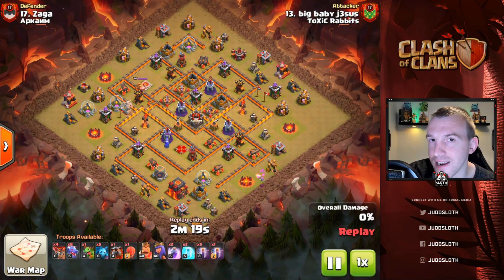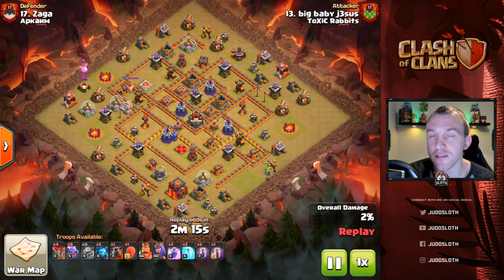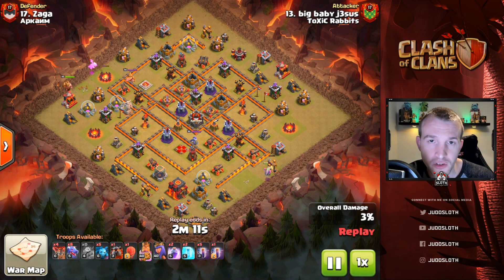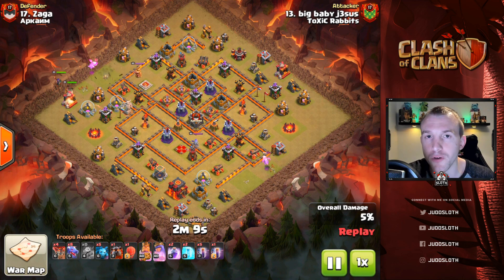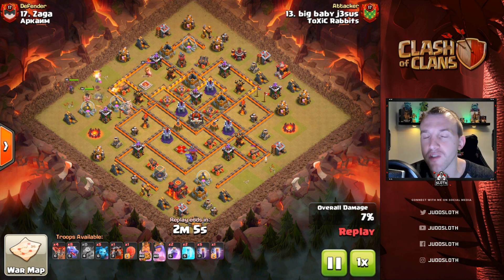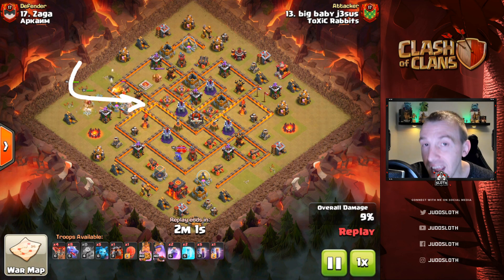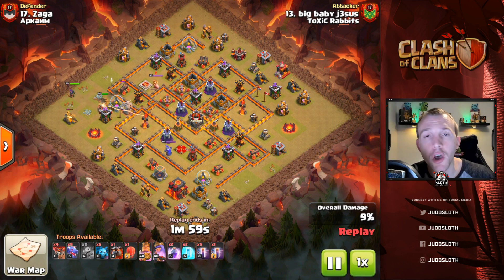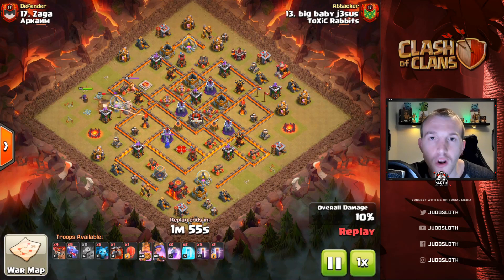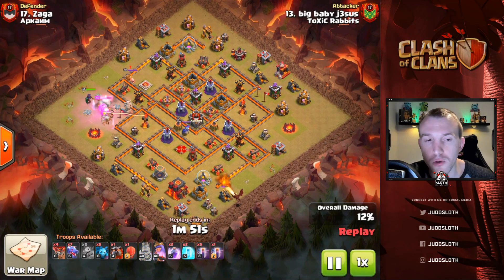One more drag bat attack, then we have two attacks of the mass dragons. You will see that it's a little bit more base-specific for the dragons themselves — that's why I would recommend you practice with the drag bat, but they both follow the same principles. The king and queen come over from the left-hand side to target an air defense, but remember the most important thing is funneling for the dragons into the base: pathing for them and also the air defense.